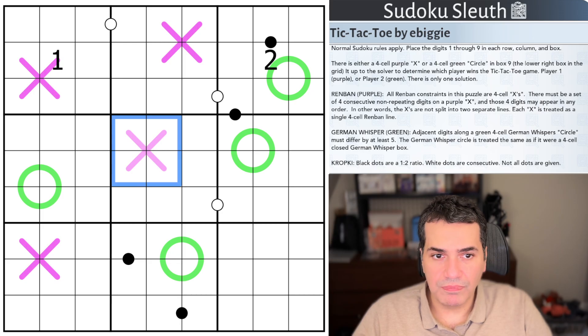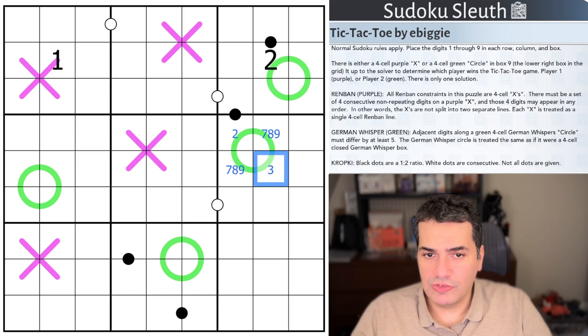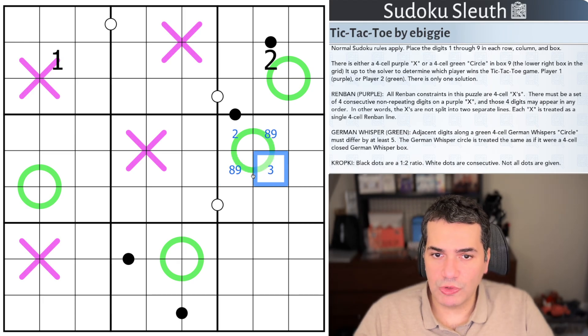Then we have the green whisper. Adjacent digits along a green four cell German whispers circle must differ by at least five. The German whisper circle is treated the same as if they were a four cell closed German whisper box. A long way of saying: if this cell is two, these two cells are five or more away — so seven, eight, or nine. If this cell is a three, well, these two cells couldn't be a seven anymore because the seven is simply too close.